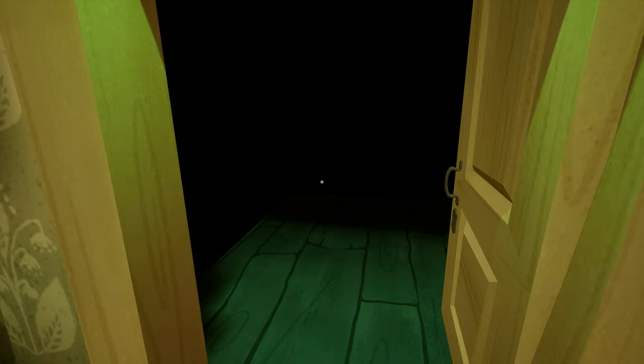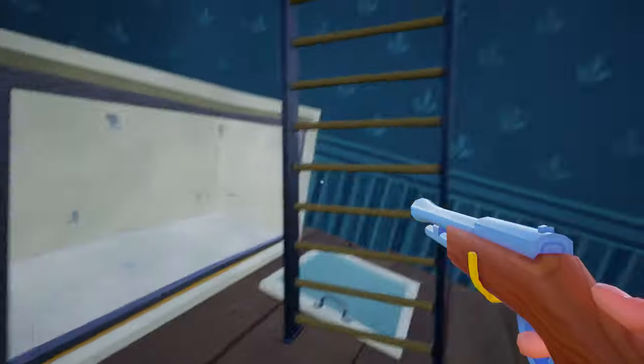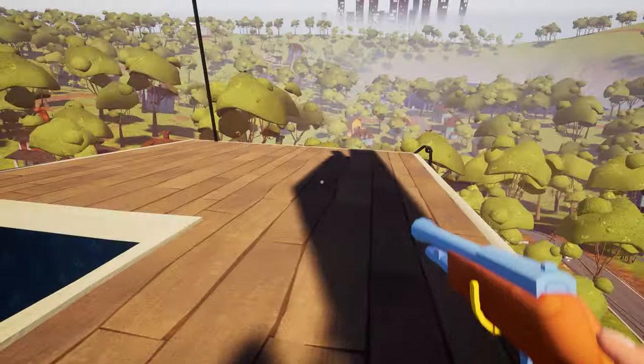We got the double jump ability! Now it's time to test the ability — let's climb the ladder and try to jump, then jump again to do the double jump.